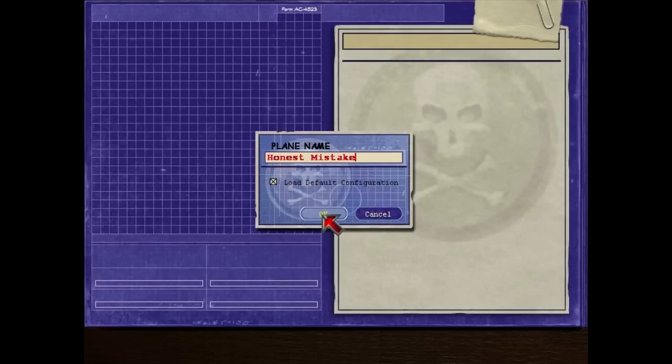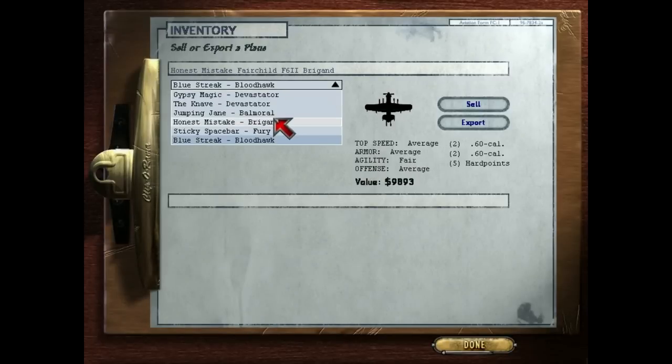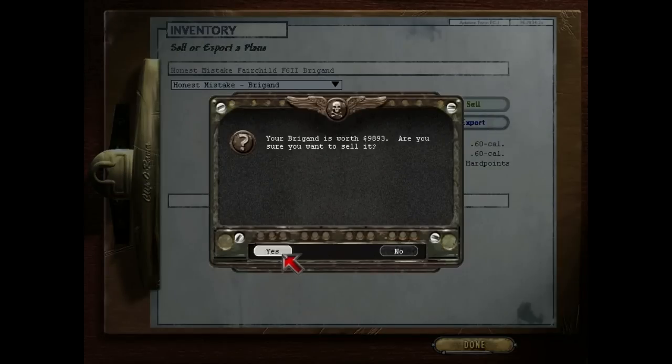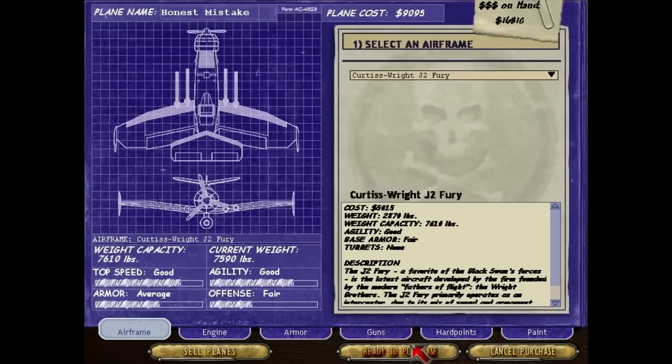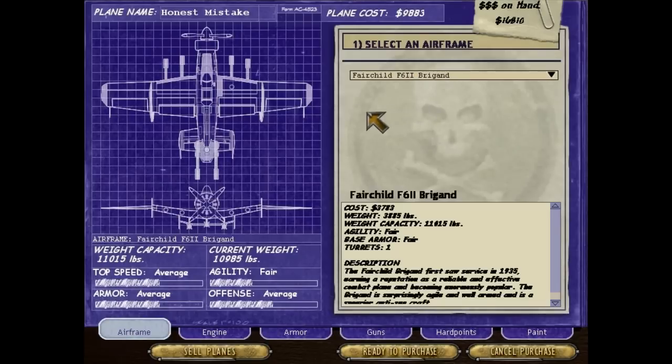A mistake - some of you have pointed out that the setup I did on the Brigand is not terribly good. So we're gonna take the Brigand here, sell this thing back, get rid of it, and we're gonna do this one more time. I have come up with a better Brigand. Here we go - Fairchild Brigand, average, average, fair, average - all looks pretty good.